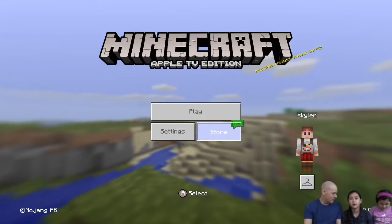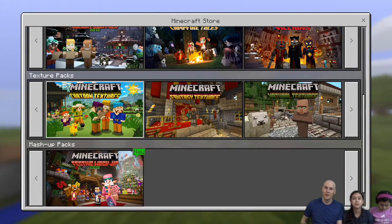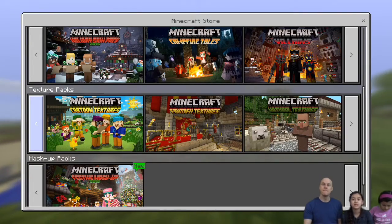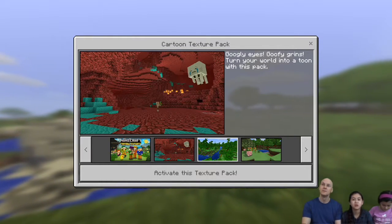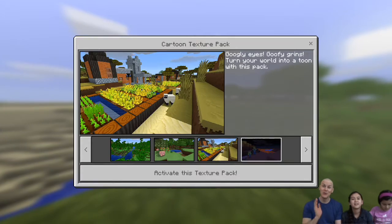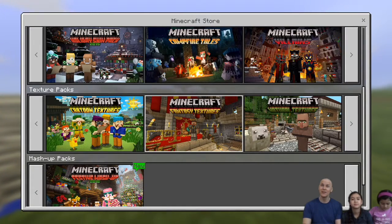Today we are going to do a review of Minecraft texture packs. So what texture pack are we going to review first, Emily? I'll just show them. So there's a bunch of texture packs here — a cartoon texture pack, the fancy texture pack, the natural, plastic, and city. It's all the ones that the Apple TV has, but the pictures it shows aren't that very helpful.